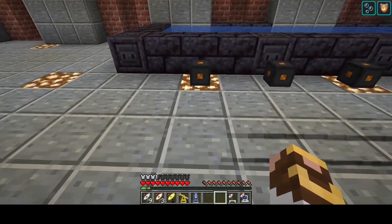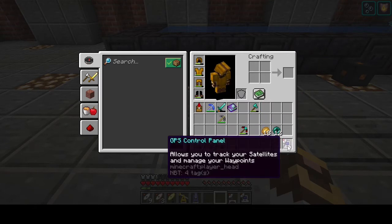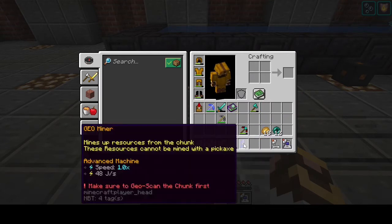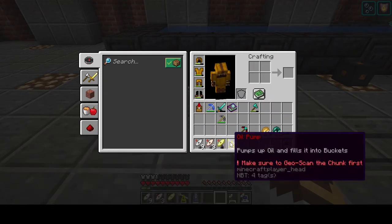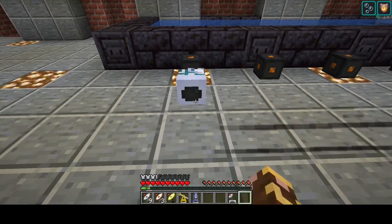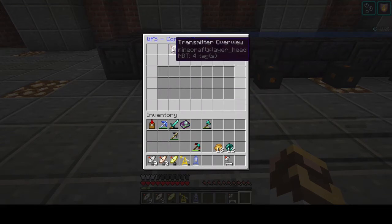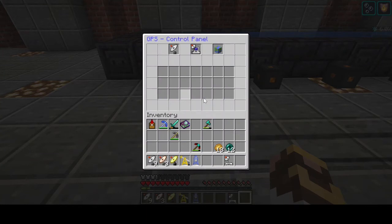Let's talk about setting up the geo network. Again, we're going to need a control panel, a scanner, a miner, an oil pump, and transmitters. Let's start by putting down the control panel and opening it up — there are three things up here, but we're only going to worry about the first two. Under 'Any Transmitters,' when you click on this, it shows all the transmitters and relevant information related to each one.